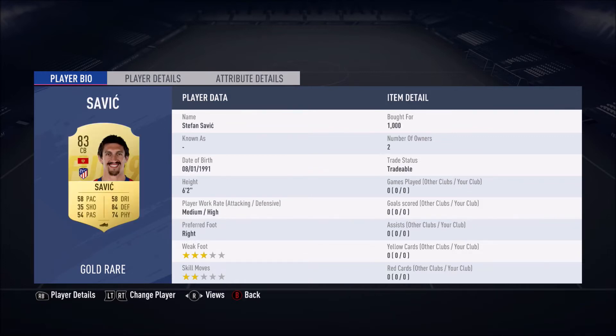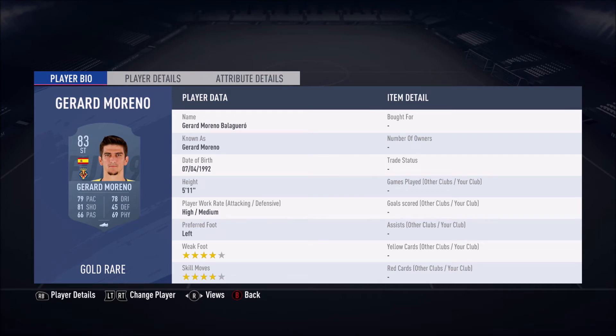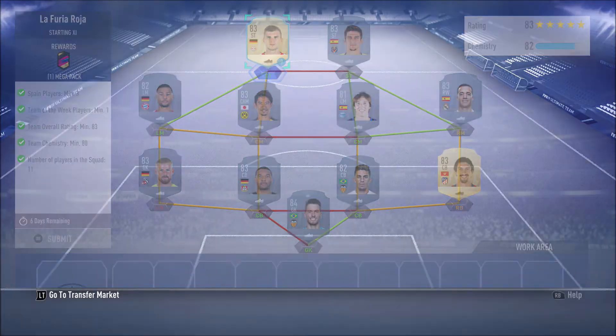In gold we have Netto, currently going for 2.4k. Then we have Savage going for 950 coins, Police going for 850 coins, Jonathan going for 1.5k, Horn going for 850 coins, Lucas Vasquez going for 2.2k, inform Pina going for 11k, Kagawa going for 900 coins, Nabri going for 900 coins, Gerald Moreno going for 900 coins, and lastly Werno going for 1.4k.